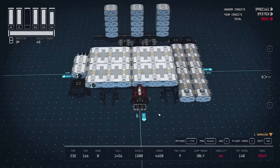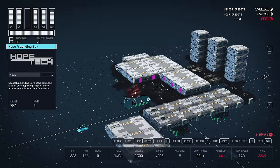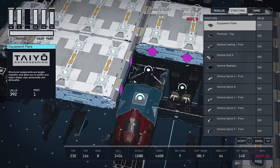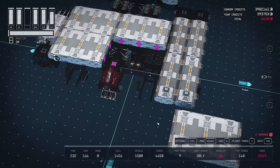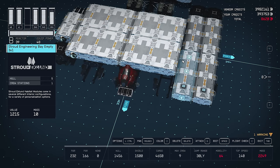Now we need a way to get up to this section. Coming in through the landing bay right here to this one-by-one, I need to add a ladder. In Habs, you'll notice we have ladder, hole, ladder 3x, 4x, and 5x. I could use hole — it literally makes the exact same hole the ladder goes into, just with no ladder. But I'm going to go ahead and use the ladder for this one, so we can get up into it and see all the doors.